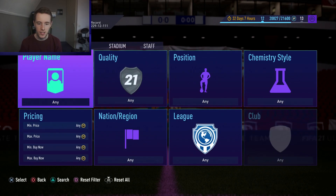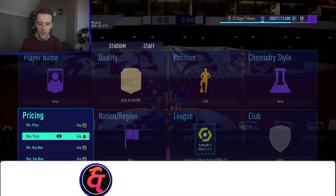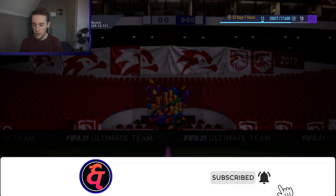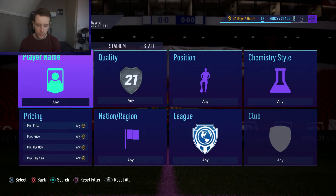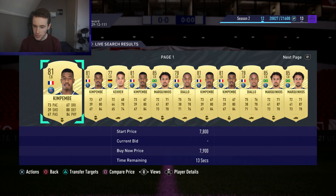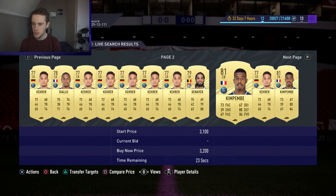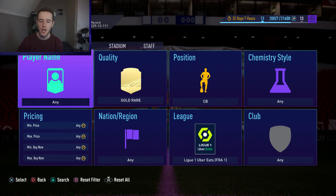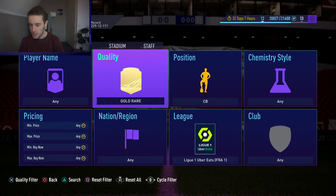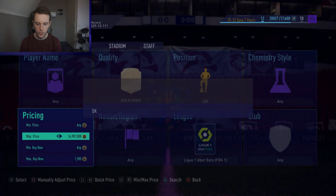There are so many things to trade with at the moment. The first method: go Gold Rare, position Center Back, and go to Ligue 1. We've got Kehrer here for 2,000 coins - around 2.3 to 2.4. With this filter you can get yourself Diallo, Marquinhos, Kim Pembe, Kehrer, and Denayer. These are all PSG boys and they are high up in price right now because of the League One SBCs which require Gold Rare players and six Ligue 1 players.